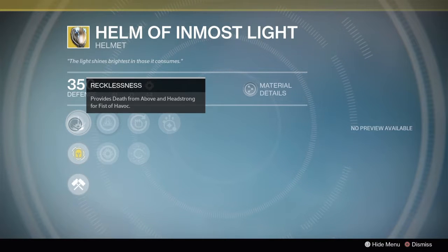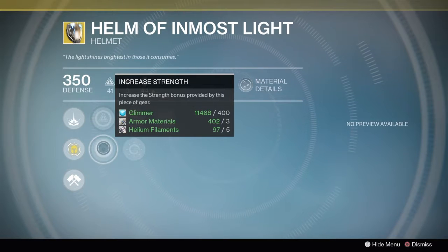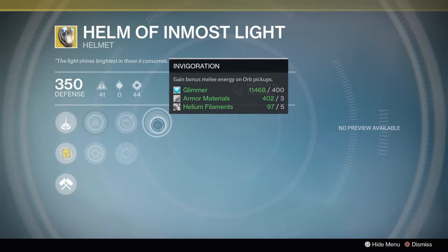For the Titan, we have the Helm of Inmost Light for 13 strange coins. It provides Death from Above and Headstrong for Fists of Havoc, and has increased intellect or increased strength. You gain super energy from killing minions of the darkness, bonus super energy from heavy weapon kills on minions of the darkness, and bonus super energy on orb pickups.